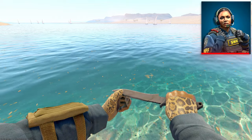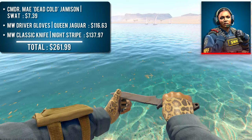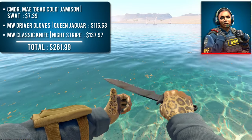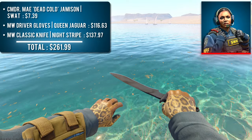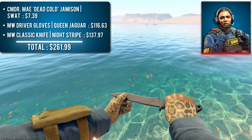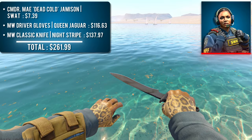Next up, we have Agent Commander Dead Cold with a pair of Minimal Wear Driver Gloves Queen Jaguar and a Minimal Wear Classic Knife Nightstripe. The number one gripe most people have with Queen Jaguars is that they don't match anything, so I made it a priority to fit them into this loadout. Surprisingly, the beige leather of the gloves is almost an exact match with the beige arm pouch the agent is wearing. The blue blade of the knife matches the blue tone of the sleeves, and I specifically chose the Classic Knife because during the idle animation it lets you see the underside of the arm straps and the palm of the gloves, which look great together. This is a cheap combo at right around $250.